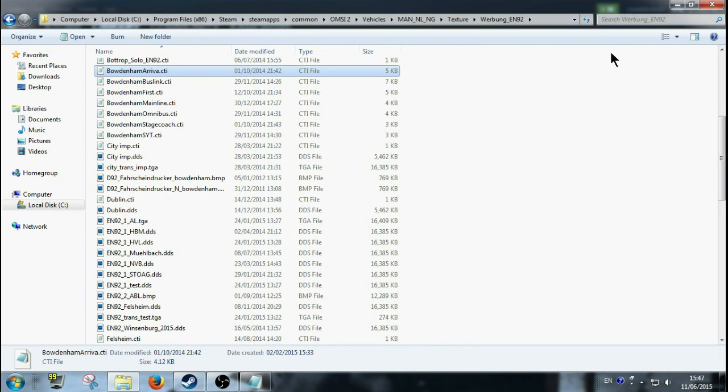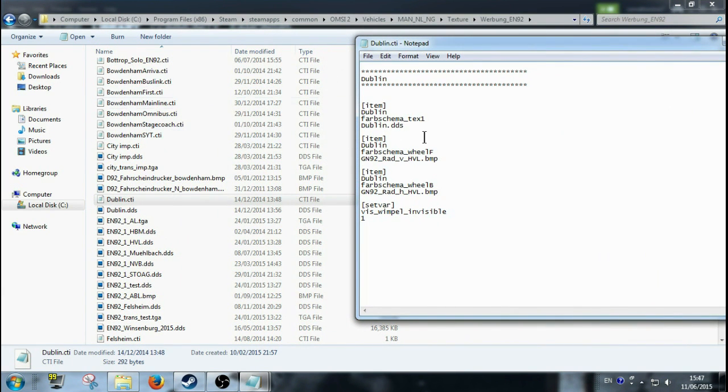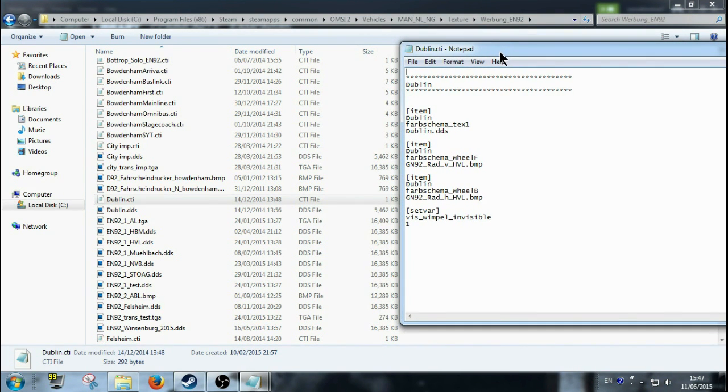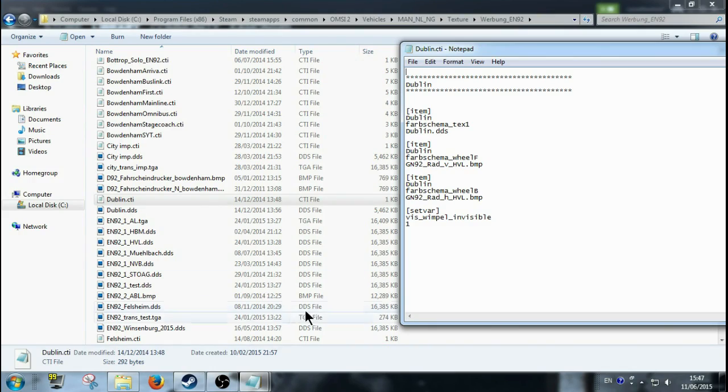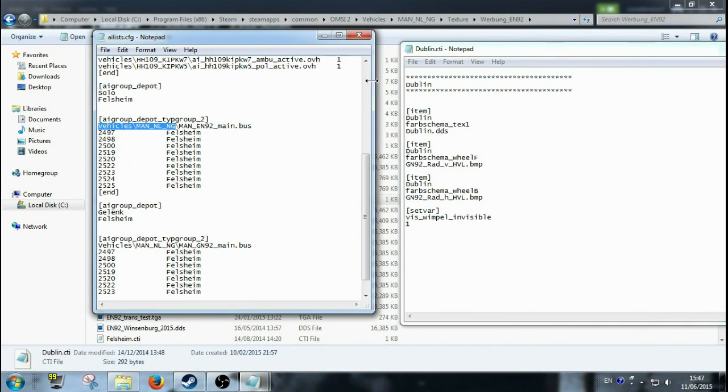What I'm looking for here now as an example is the Dublin CTI file — I've found a Dublin CTI file. Yours will be different — you could be looking for Stagecoach, Arriva, whatever. You click and open that with Notepad, and basically this is what you're going to be looking at with most repaints — just these three little things. To change a repaint you need the name from the CTI file. We have the AI list here and it says 'Feldstrom' — the author of this AI list got that name from a CTI file, he copied and pasted from the CTI file of that MAN NL.